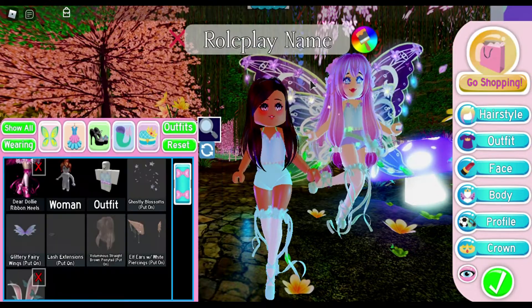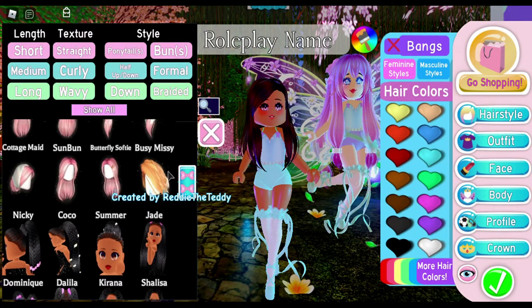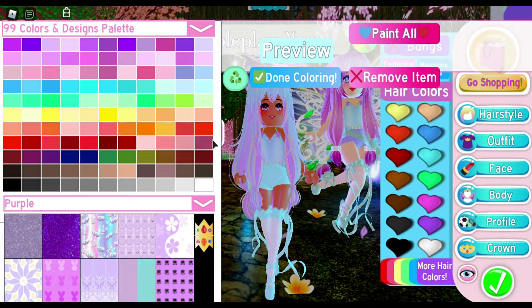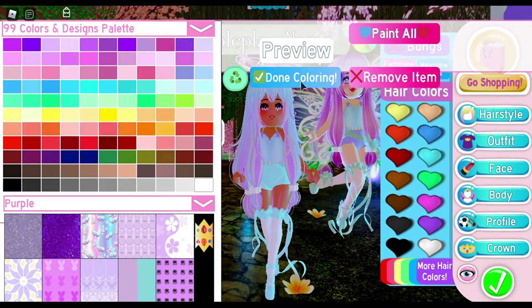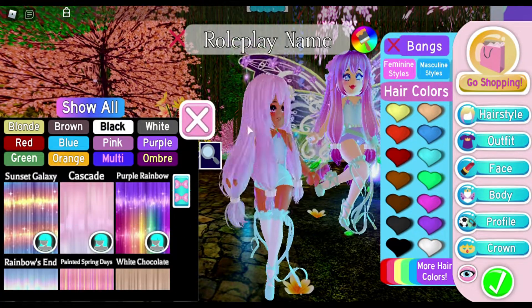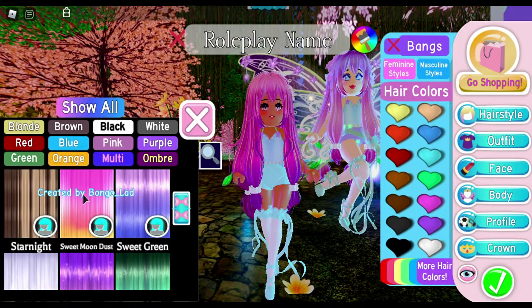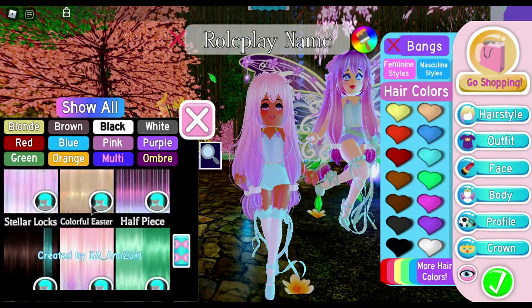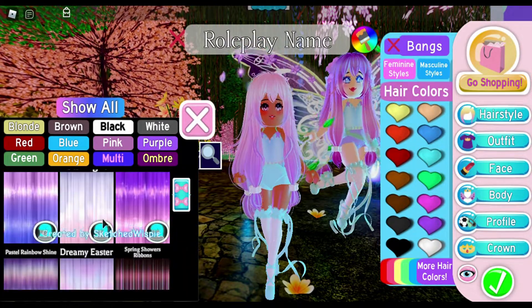Now I can match the Dear Dolly heels a little bit more based on the top. I'll leave them that color for now. Now let's go straight to the hair — it's super easy, just this hairstyle right here. Let's color the hair ties white just like hers. The hair color looks like a violet color — I mean, she is Violet after all — so let's go to the purple section.